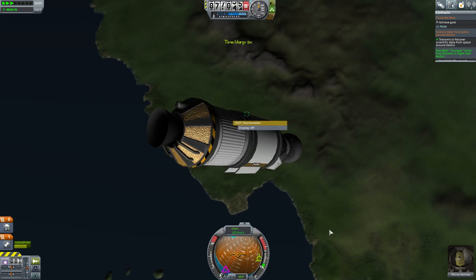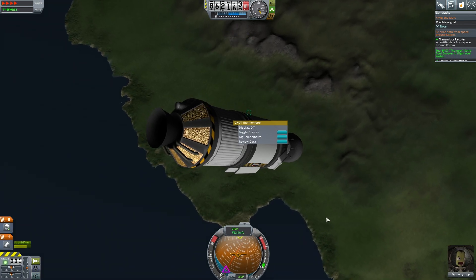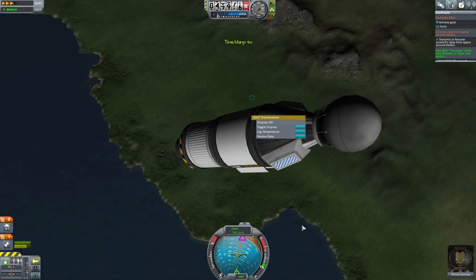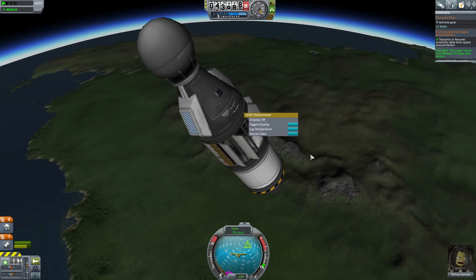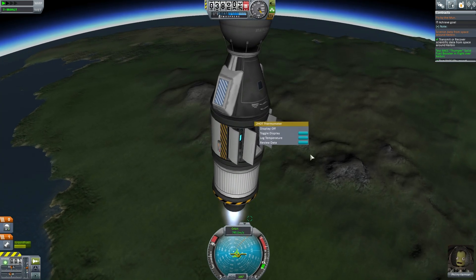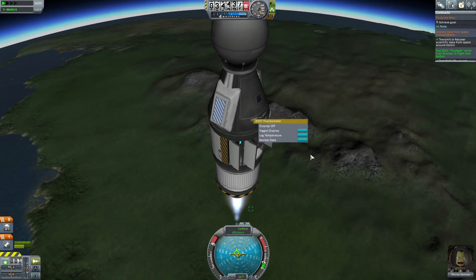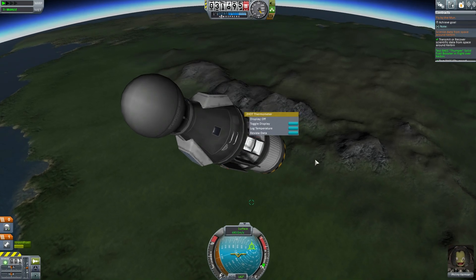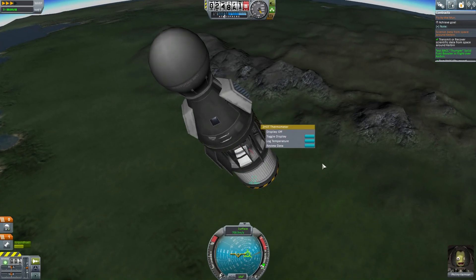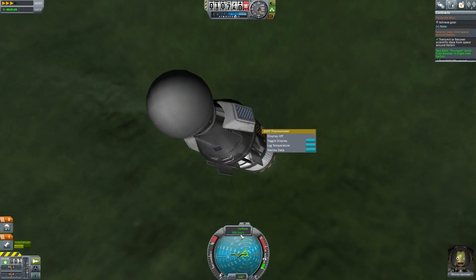Now we're falling back down. I'm just gonna let this thing fall towards the planet — hopefully we will balance out just a bit. We've fallen into an engine-down situation. We can throttle our engine to perhaps slow the descent and make sure that we don't burn up too quickly. I'll reduce our velocity just a touch — that will help us survive. We're going Mach 2. We're going to wait until our velocity is below about 400 meters per second before we deploy our parachutes.